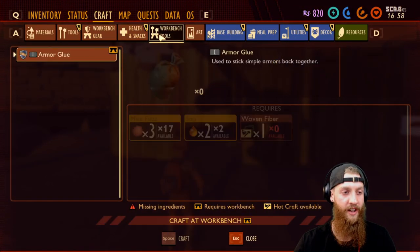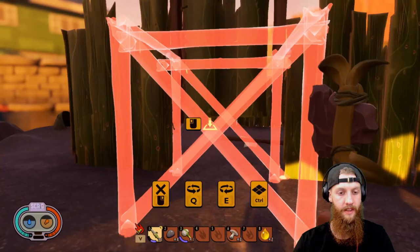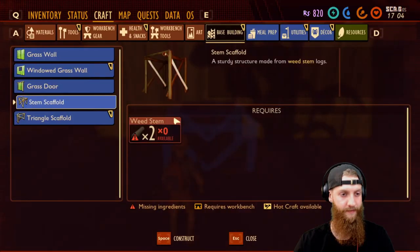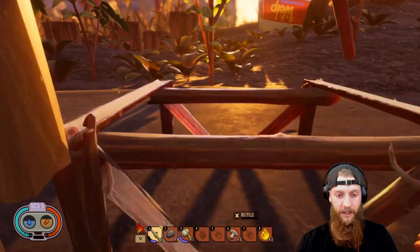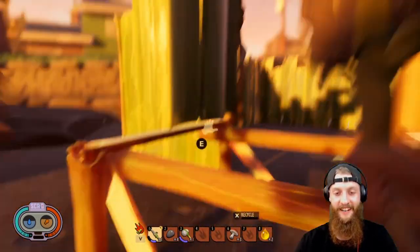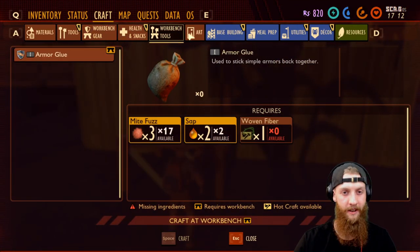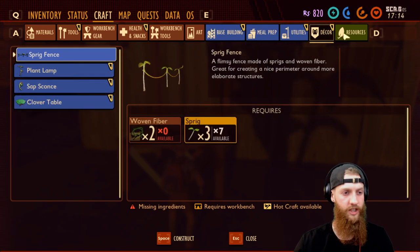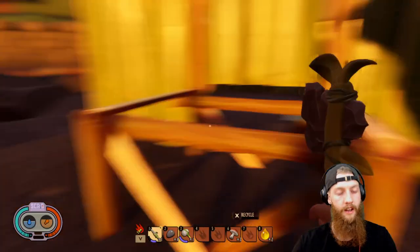I wonder how tall — what would a scaffold do? If I built a scaffold right here — that's not bad. Let's do that, just to see how that seals it up, because maybe that'll make it look a little better. At least that makes it look like it's somewhat blocked from being broken in by ants, because once we build our chests, ants are drawn to that kind of thing.